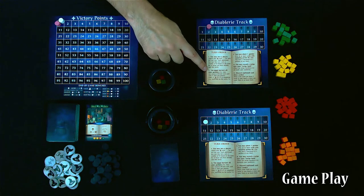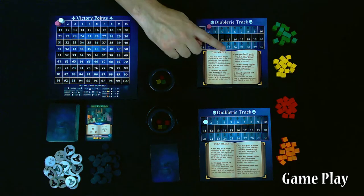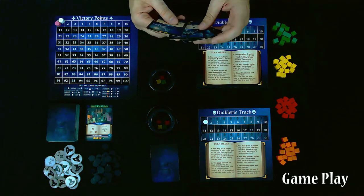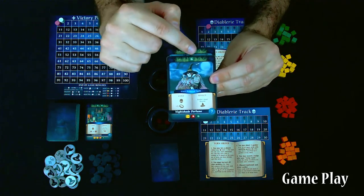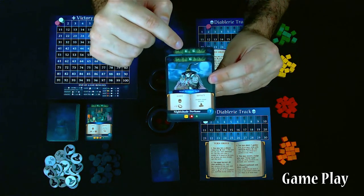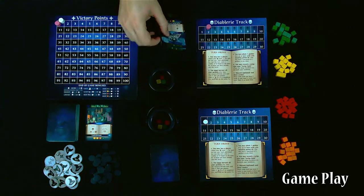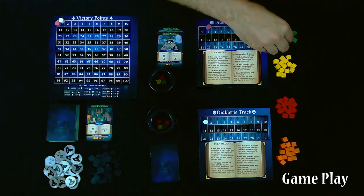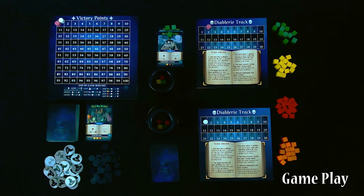The next phase of my turn order is to harvest all my gardens — but since I have no gardens yet, I skip that in the first round. The third step is that I may plant one garden. A garden consists of two or more cards with matching garden cube colors. Looking at the rest of my hand, I have two cards with matching garden cube colors — the top part of the card shows green cubes marked with a G for green. Because I have two matching, I can plant them together as a garden. I'll fill up the cubes from the supply based on what's showing at the top of each card — two on that one and one on that one — completing phase three of my turn order.